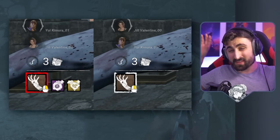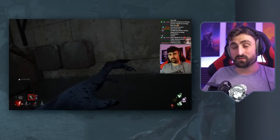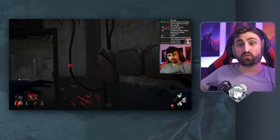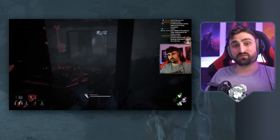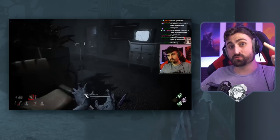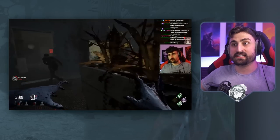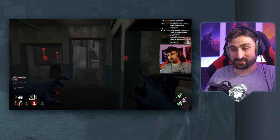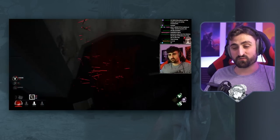Especially when you consider the strength of the purple recovery add-on — which is like 70% — and you pair that with the Moaning Ring, you have a killer that has insane speed, very fast recovery, and also the best duration possible. She gets all three of them with just two add-ons. It is pretty embarrassing that she's allowed to have add-ons this good, and it's probably very confusing for new players as well.